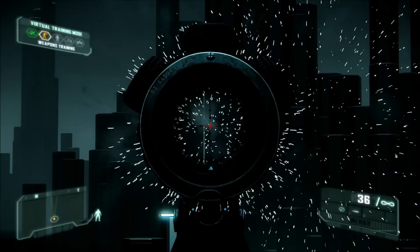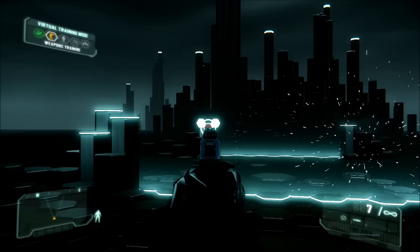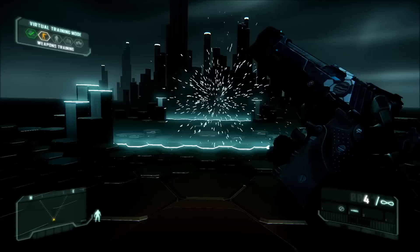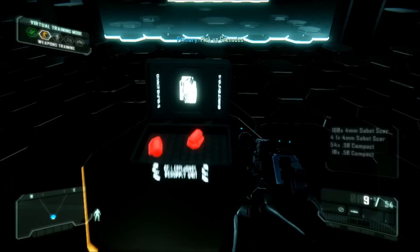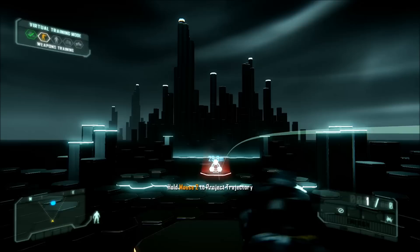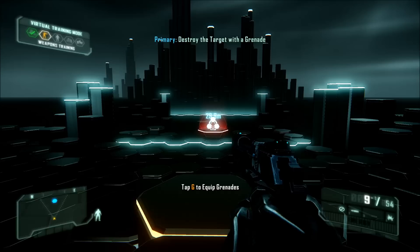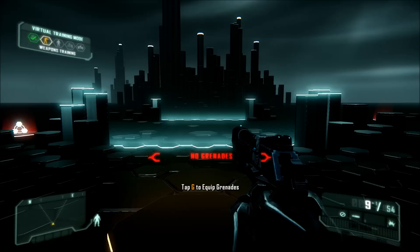Expect everything to be done by tomorrow. YouTube is my life. Accelerated reflexes make switching to your secondary faster than the reload. Your visor will alert you to ammunition restock locations. Telemetry integration allows active target aiming assistance. The nanosuit offers only partial protection from held grenades — throw them within four seconds. This tutorial is complete.